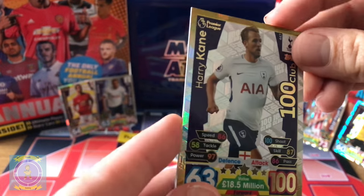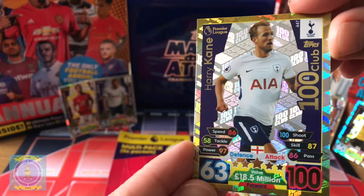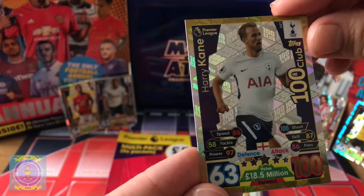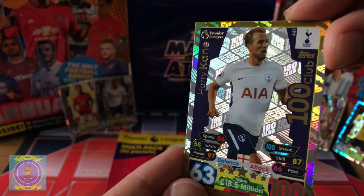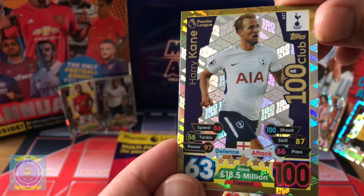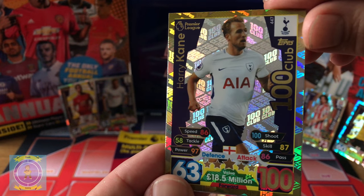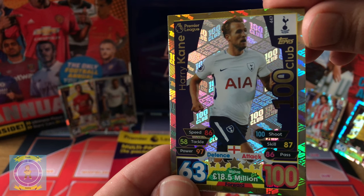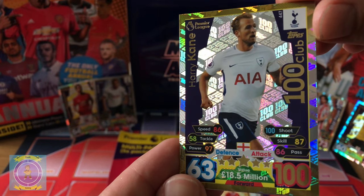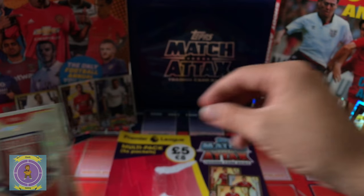No way — three 100 Clubs! We've got a team: Harry Kane, N'Golo Kanté, and Cahill. If we'd bought these 100 Clubs offline apart from the collector's box — that's when we got N'Golo Kanté from Toys R Us. We are getting some decent pulls today.